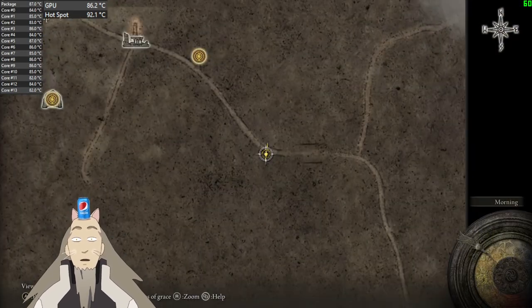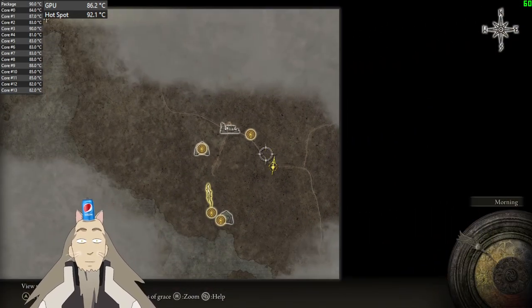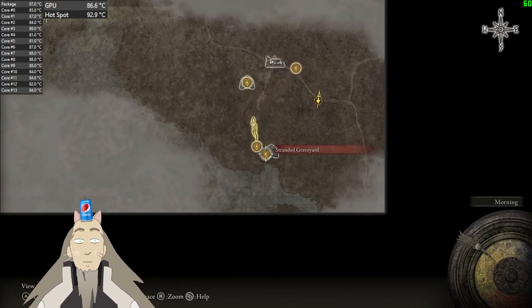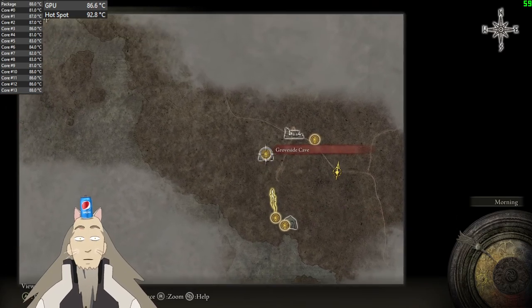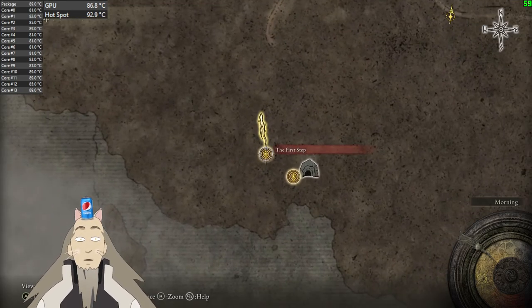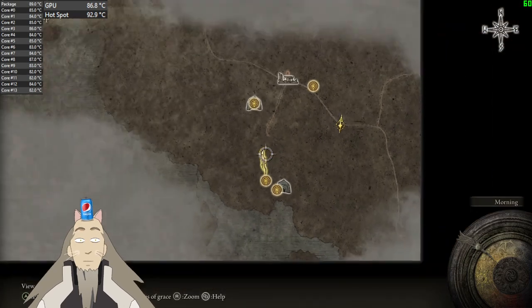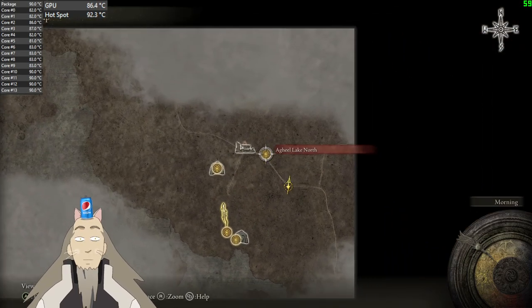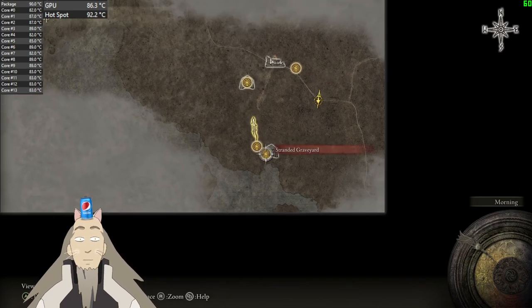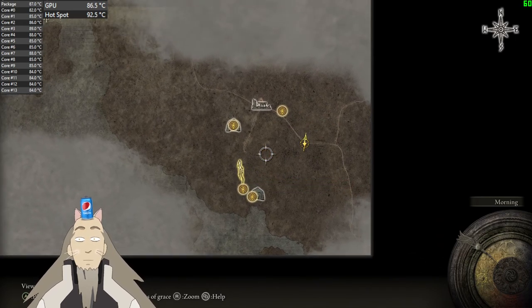Oh, we have a map — nice! What is this? Maybe I should go to the beginning of the game. I think I should go here. Sights of Grace — hell, okay.